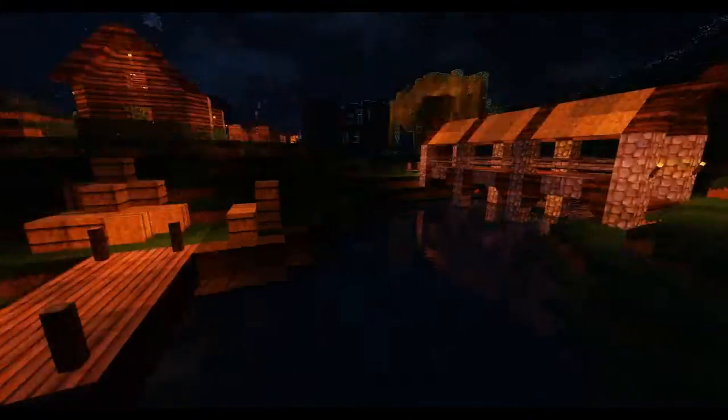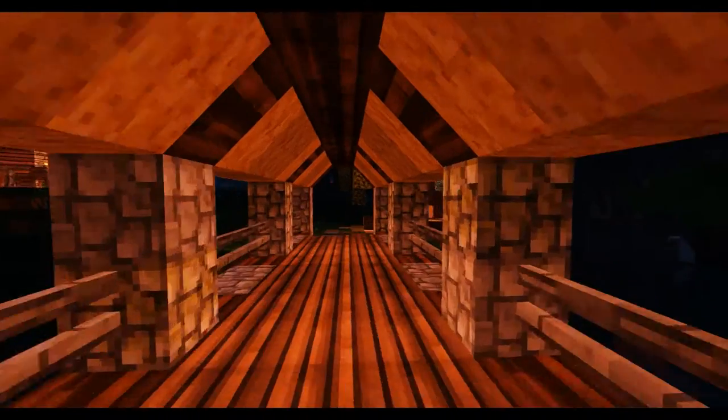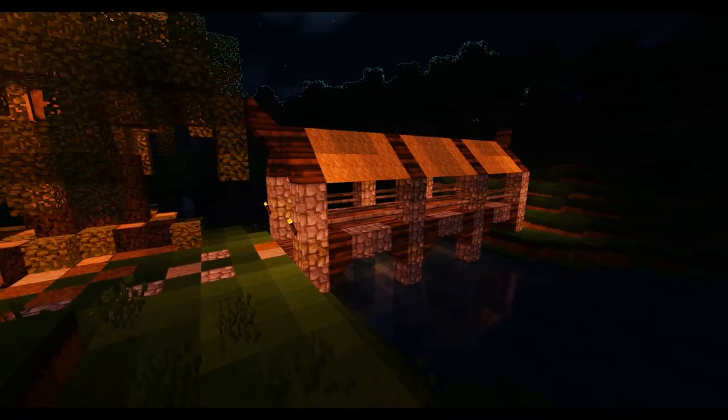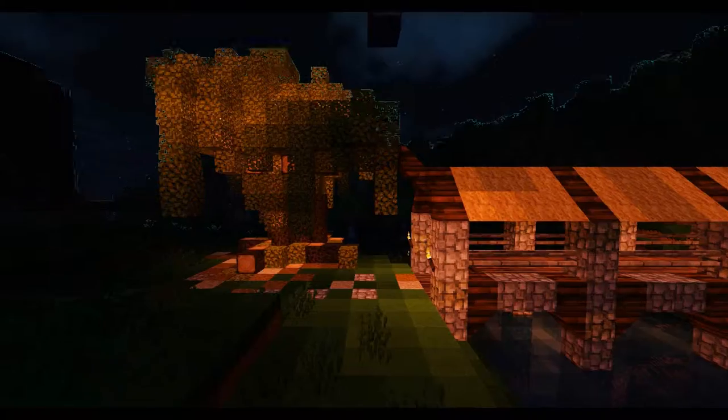Moving on to the bridge - I built this with carpenter's blocks and I think it came out really really well. I kind of went for an old medieval look and that hay roof really makes it look like that. The custom tree is actually one of my first custom trees and I really like how it looked, so there will be many many more.